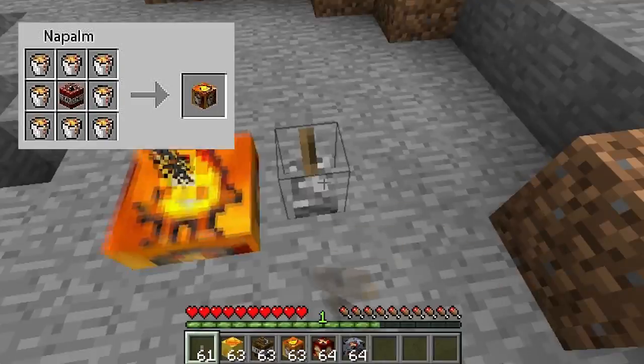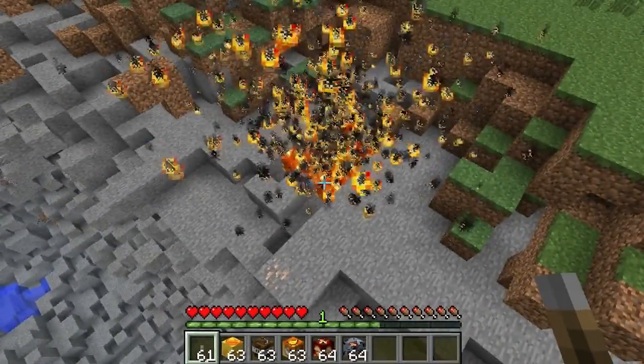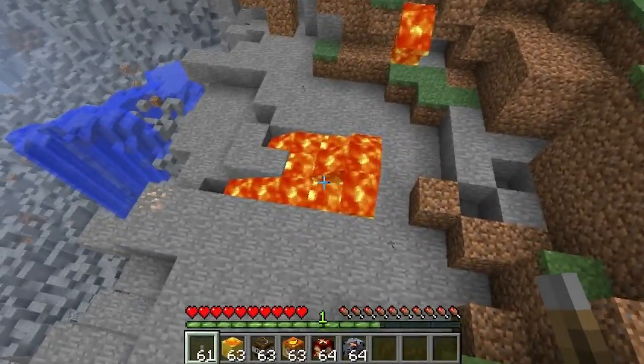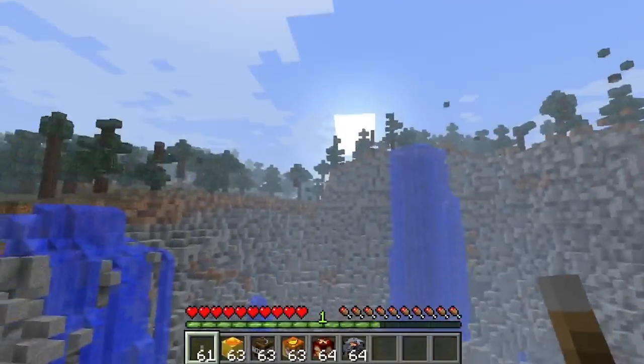What I have placed down here is a napalm bomb. We're gonna set it off and explode it. What it does is it doesn't drop agent orange — it actually drops lava, and it's flowing and will make a lava fall down here.